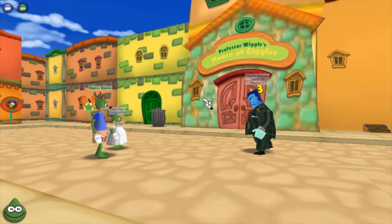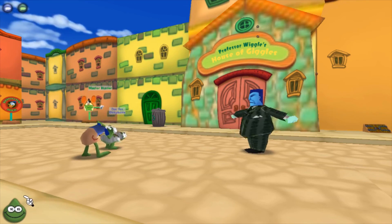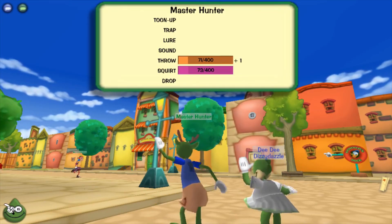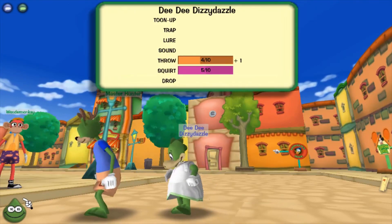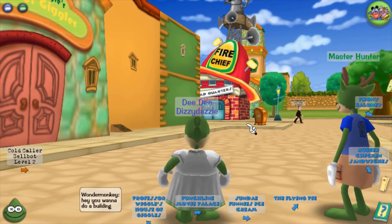This crocodile — I just noticed the triangle on top — I guess it looks like a crocodile but it kind of looks like the duck too. The duck has like a weird coral thing and I feel like it looks similar. Do you want to do a building? No thanks.